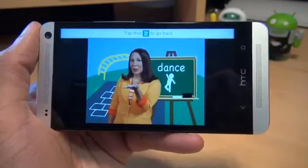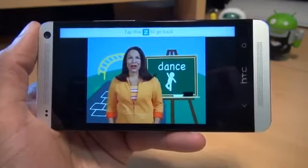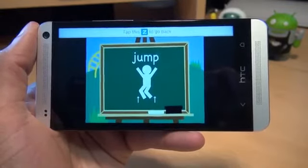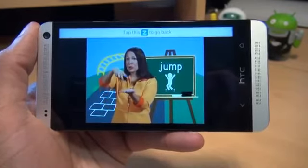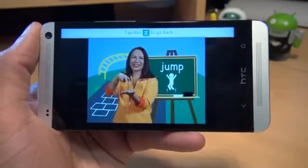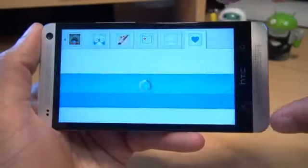The sign language content plays on screen, teaching words like 'dance' — one hand is the floor, use two fingers to show legs dancing — and 'jump' — one hand shows the ground, use two fingers to show legs jumping up and down. So it essentially teaches you sign language.